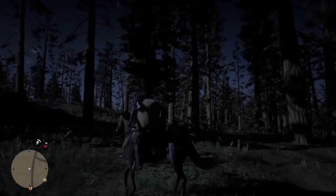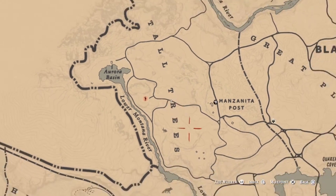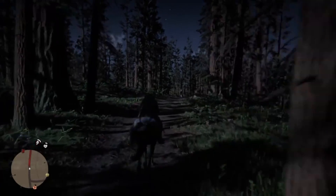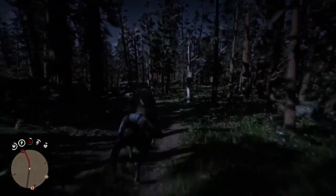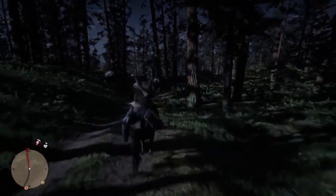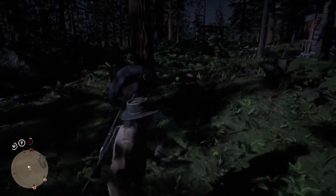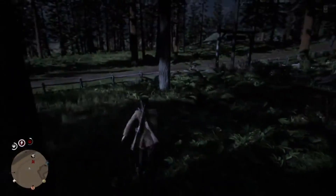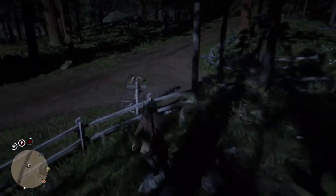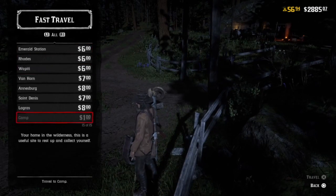Once you get a hold of the animal that you're going to be duping, put it on the back of your scrawny nag and then go to Saint Denis. You don't have to ride all the way there — you can fast travel, but you can't fast travel with your horse right next to you because the three-star animal on your horse will turn into a one-star. To bypass that, look at your scrawny nag, tell it to flee, and once the horse symbol on your mini-map goes away, you're good to fast travel to Saint Denis. Once you get there, whistle for it and you'll still have the three-star animal on your horse.